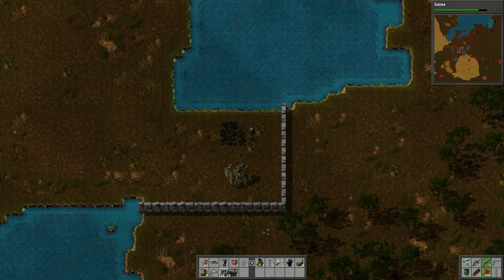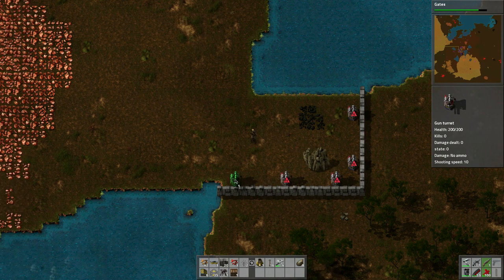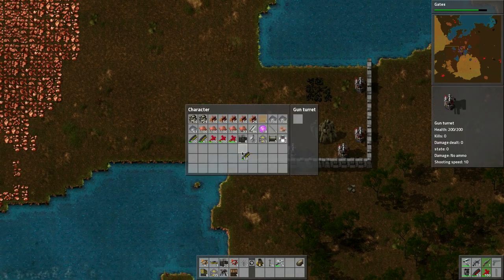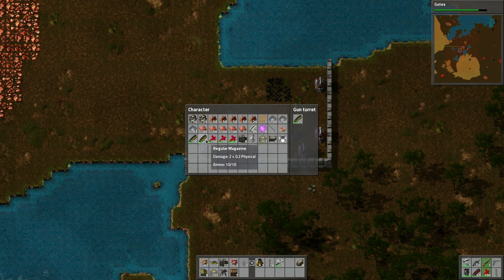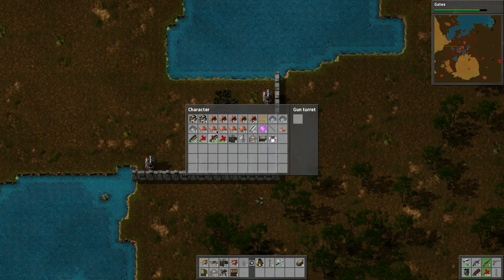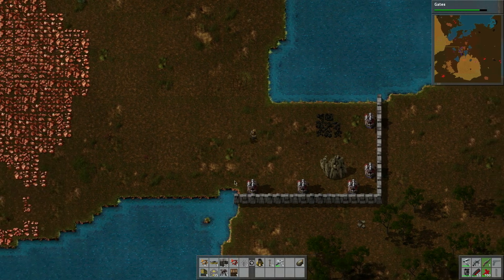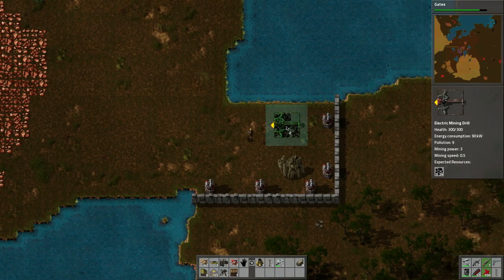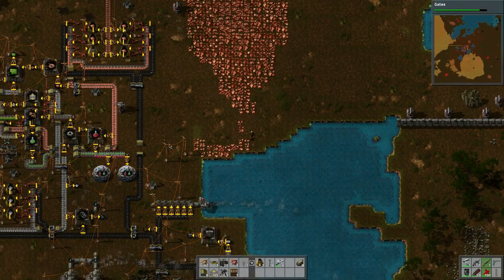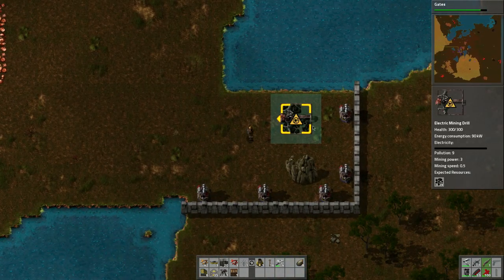Then we can put some turrets in here. One, two, three, four, and five. Let's grab some bullets here and split those up. The only thing with defenses is you need to run around and watch the defenses — by watching, I mean you have to go around and check the ammo levels and make sure they're filled with ammo. Let's put this guy right here. Maybe we'll leave that with power off — I'll just kind of leave it there for now.